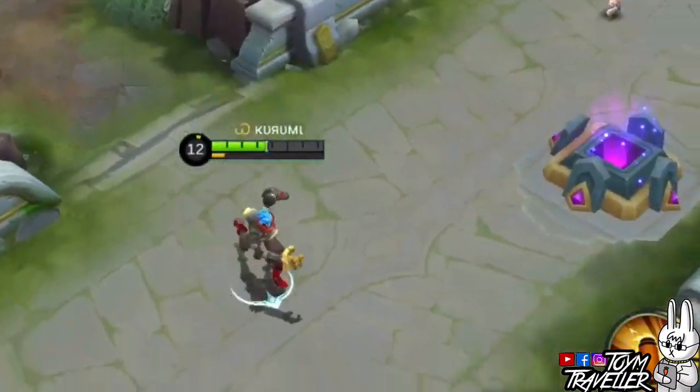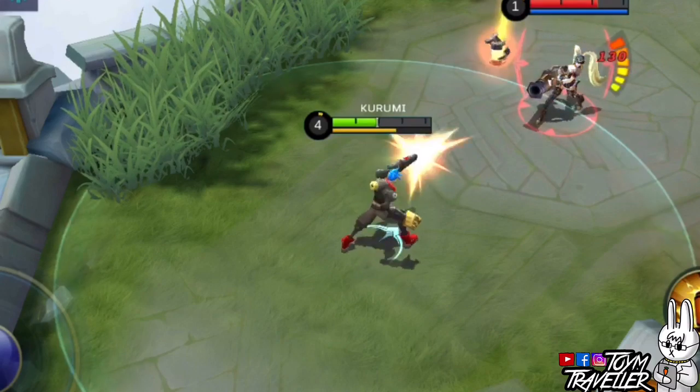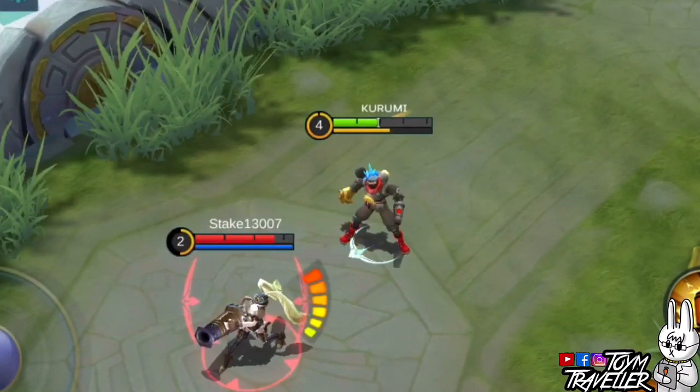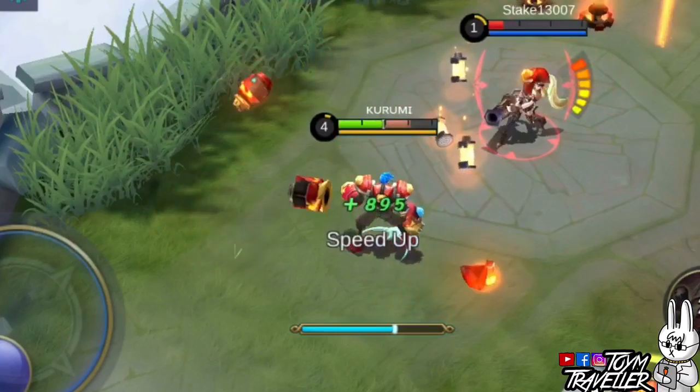This puts him in his armorless state. During his armorless state, he now becomes a ranged hero. He restores energy continuously on this state, or if he picks up a Faraga Supply. When his energy is full, he re-equips the Faraga Armor and restores its health at 50%.